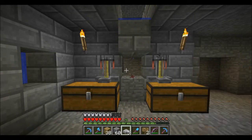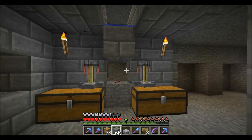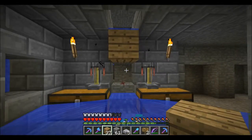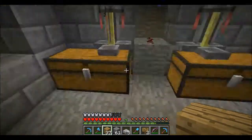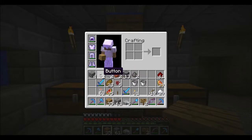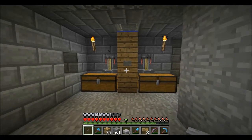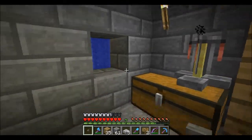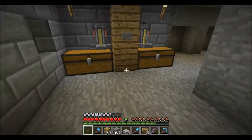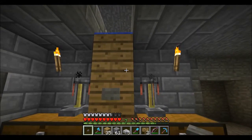We're about to flood this place for just a second, here we go. That's not too bad — no damage. We'll put the button here. That looks good. What I've decided to do, because of the ratio issue, is add two extra dispensers up there.